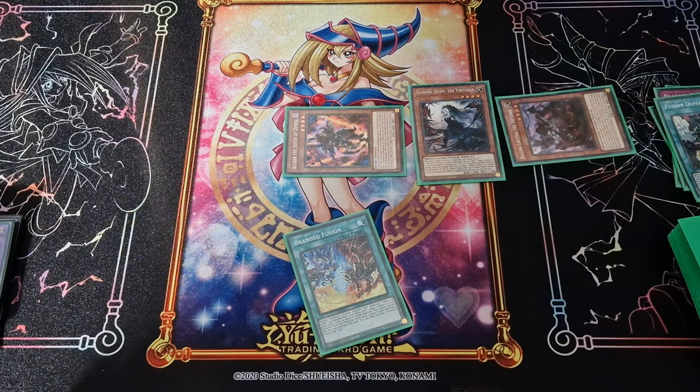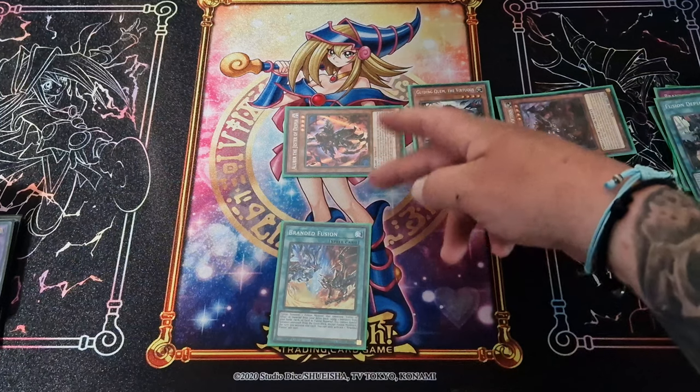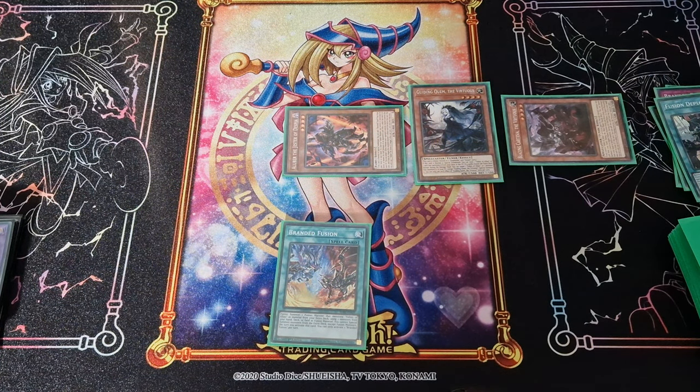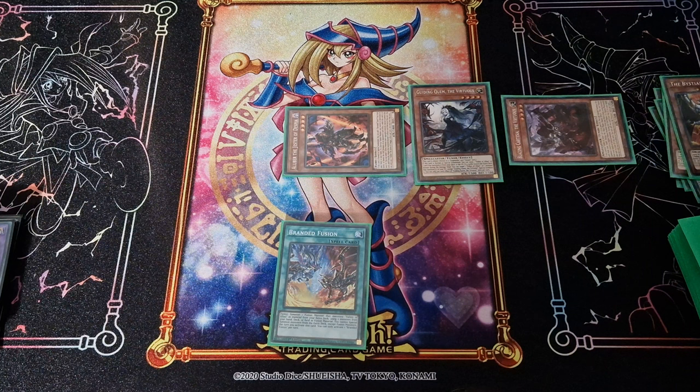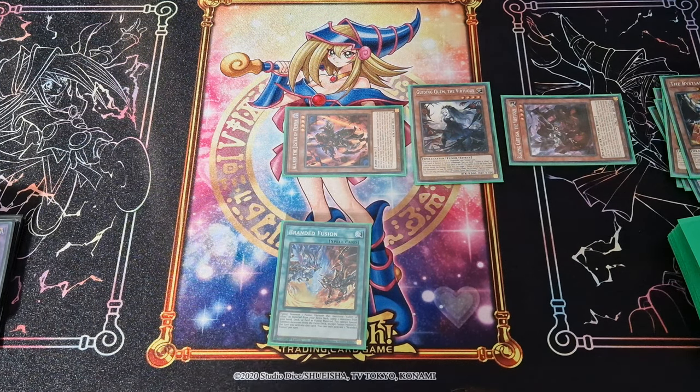Then activate your Branded Fusion. The only thing they could have probably stopped before this was when they added the Branded Fusion or the Queen, but you're very lucky if you didn't get Ash'd. So you send your Bystial Lubellion and Fallen of Albaz to the graveyard to make Albion the Branded Dragon.